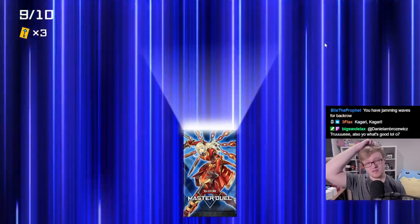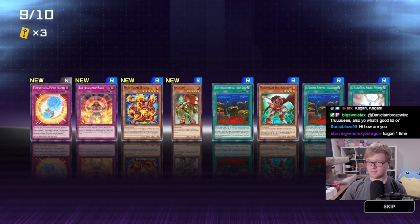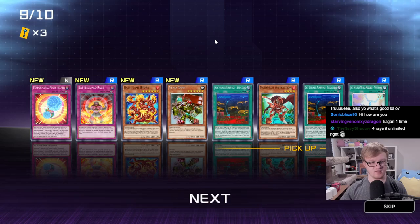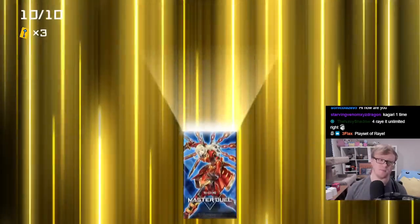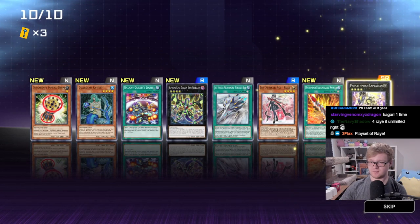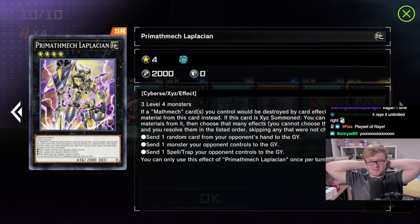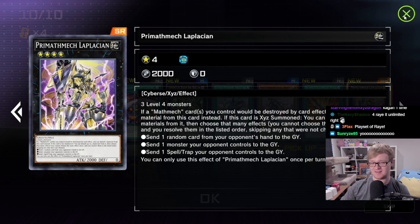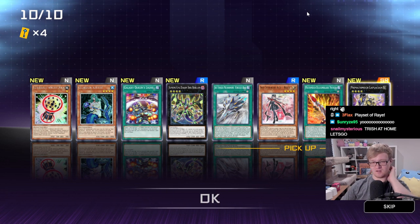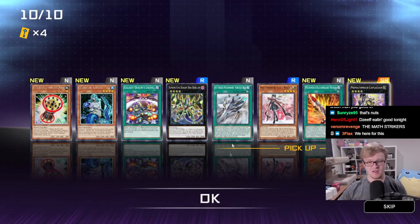Two packs left — can we pull the other Rank 4 Ultra Rare? Probably not, but it would be really helpful. I feel like we have pretty much all of the low rarity cards we want this time. Final pack here — that's crazy. Two copies of Kagari — we've got to draw the Super Factorials, right? There's no searcher without the Diameter or Circular. But holy shit, let's get to deck building — this looks pretty good.